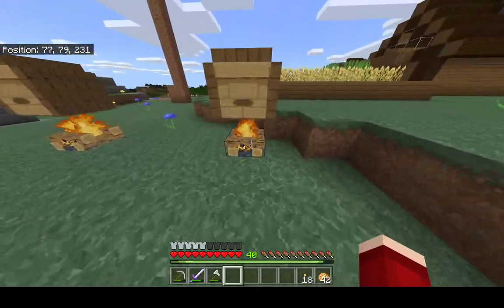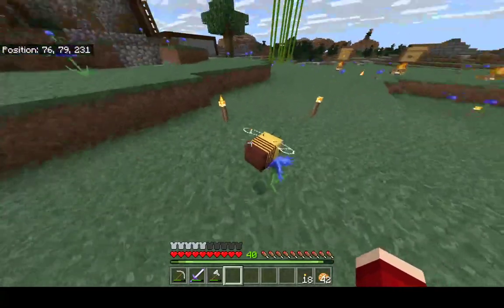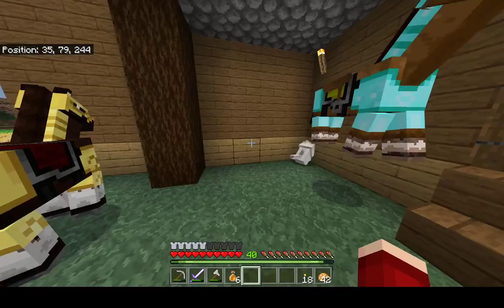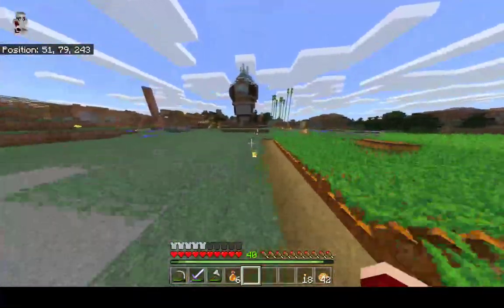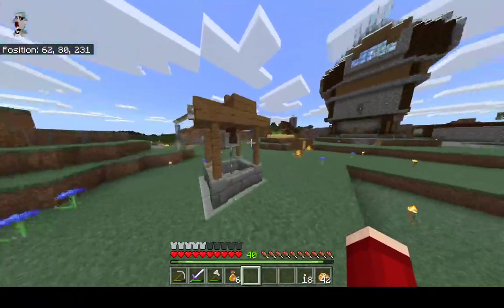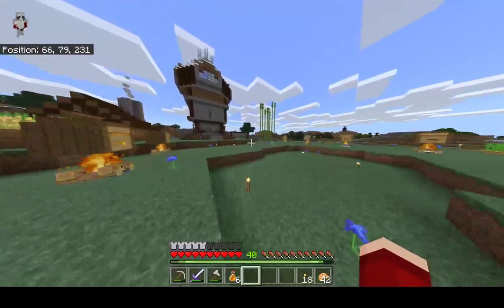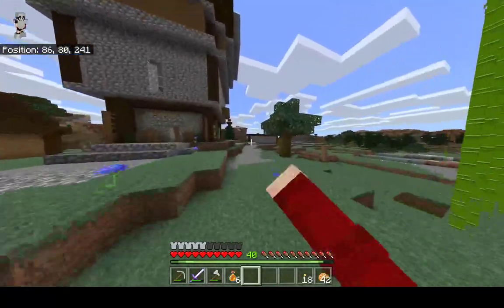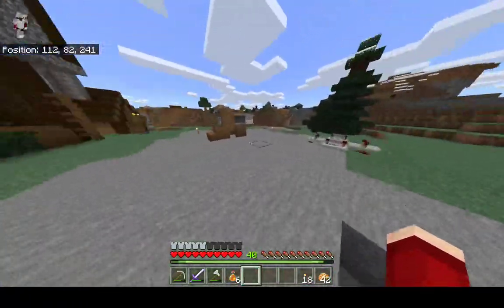Very nice — they collect honey and I get yummy honey bottles. Here is the well, pretty nice. You put the lever and I'll show you the next thing, which is my melon farm. But first, this is my cannon.